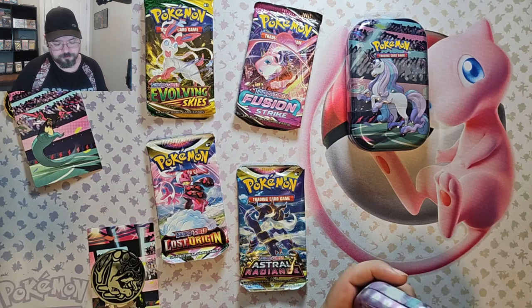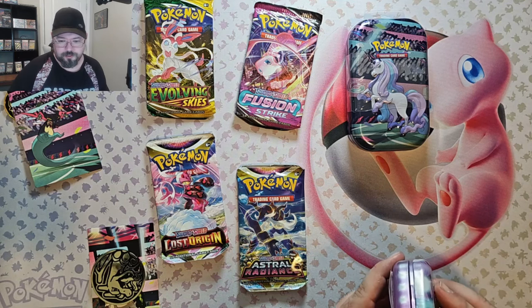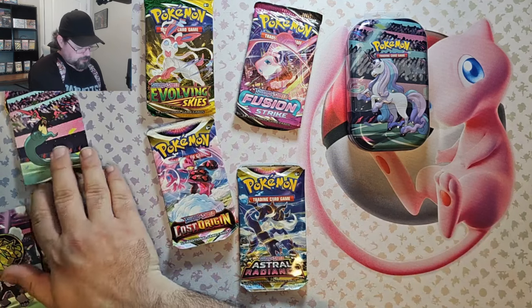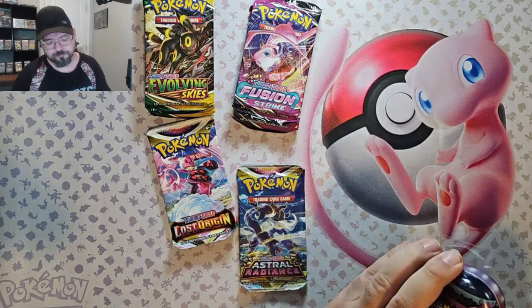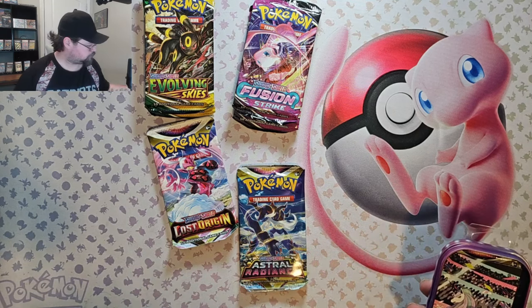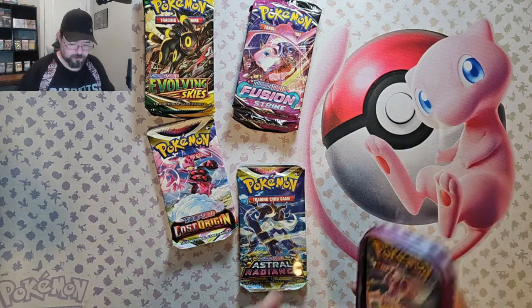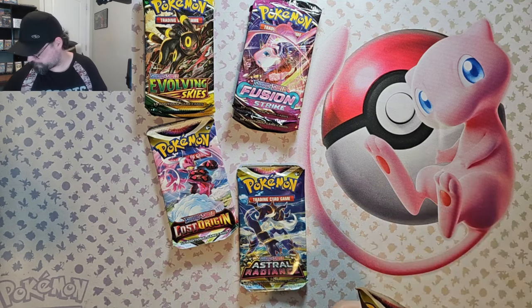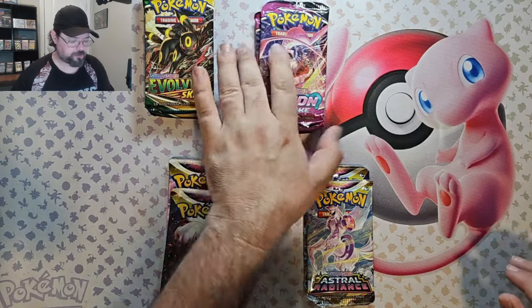OK, we got C22. Maybe we'll get lucky and we'll get the alternate Giratina V or V-Star in that Lost Origins pack. I'm not sure what I'd be looking for out of Astral Radiance, I can't think of it off the top of my head. We got another C23 pack. So we got two of each pack — Astral Radiance, Lost Origins, Fusion Strike, and Evolving Skies.